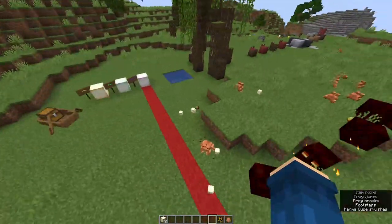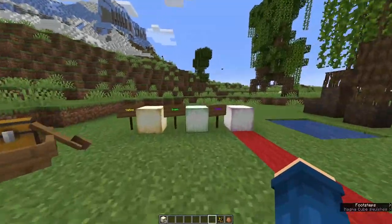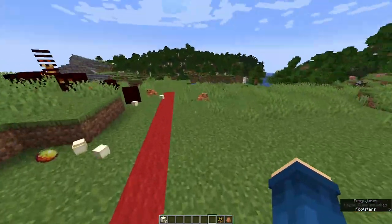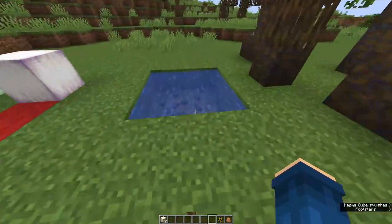It really depends on the color of the frog which frog light you get. For the yellow it's those orange frogs, for the green it's the green frogs, and for the purple it's the white frogs. These new lights have a light level of 15, which is a pretty big light level.